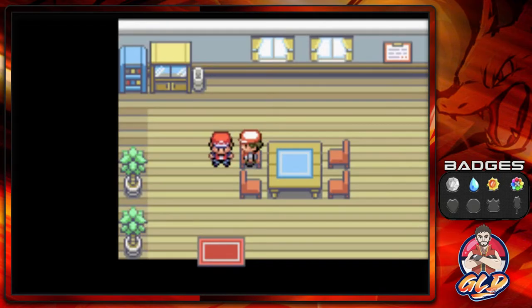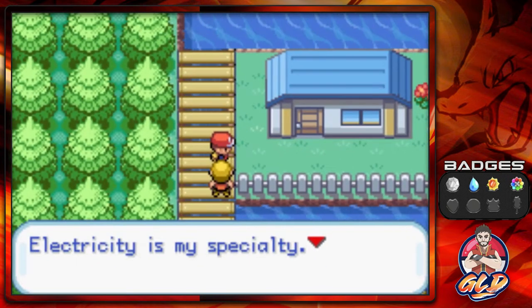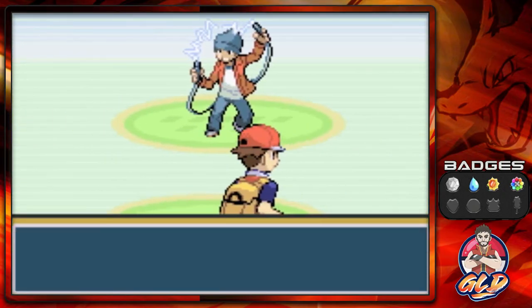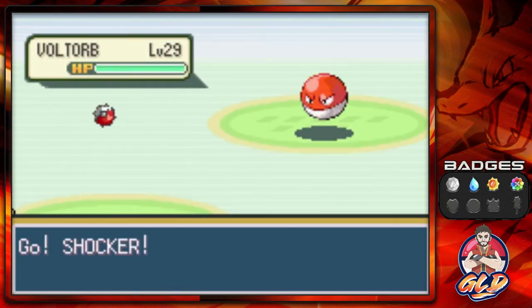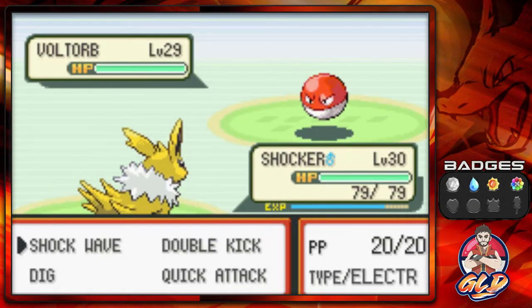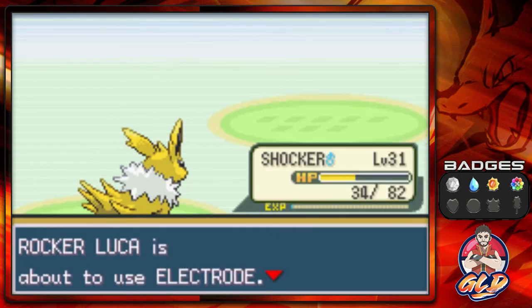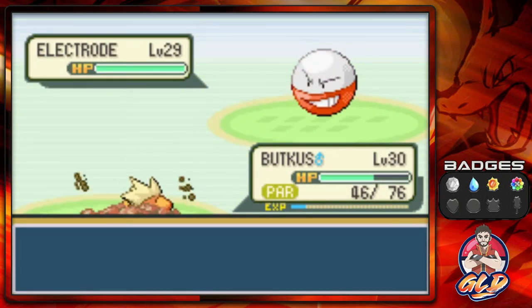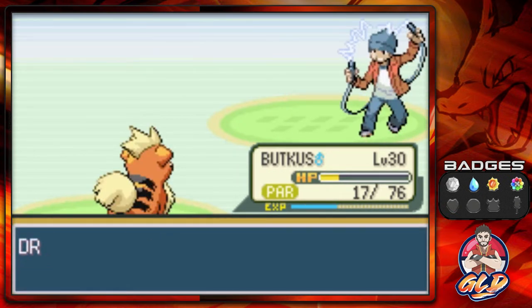I'll grab a specific Pokemon for the next few things we need to do. We're going to be battling some Pokemon trainers. We picked up a Pokemon with the Cut technique because there are some areas here where we can grab items — we don't really need Cut that much, just for this one situation. Battling everybody — Shocker grows to level 31. It's time to get Big Booty Buckus in the show, because we need it to level up to 31 — at that level Buckus learns Flame Wheel, a very good move.